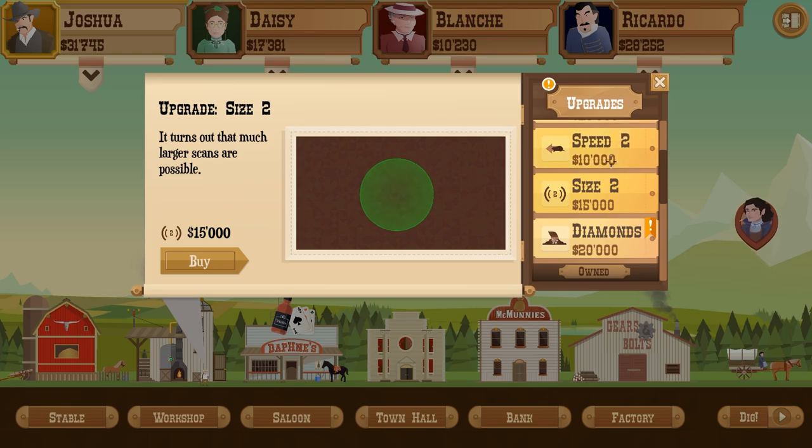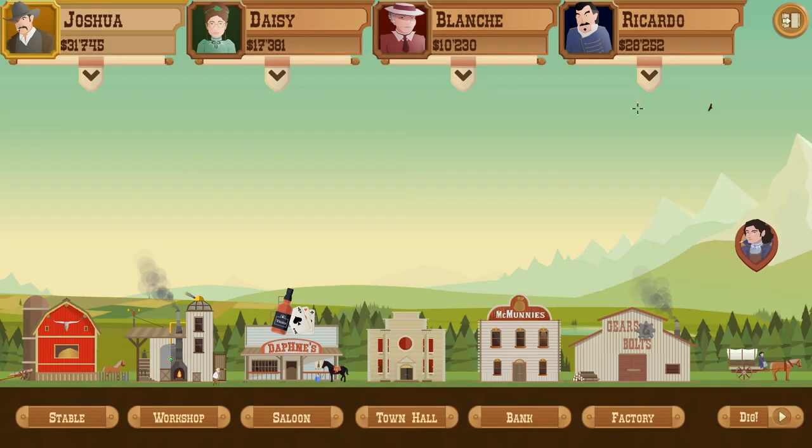Scanner - there we go, perfect. Got a lot of money, diamonds - that's fine. Let's try that. What's it gonna do? Oh boom - no, just increase. Whoa, okay okay okay, this is gonna be fun.